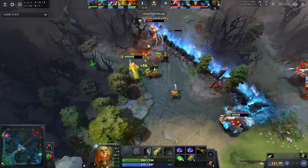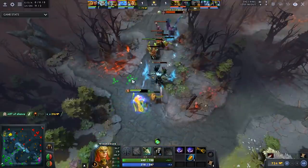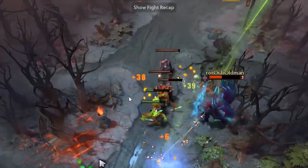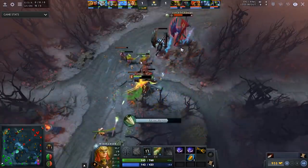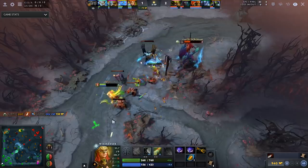Most carries at the moment are melee heroes, and so when they draw aggro, they have the muscle memory to deny their own creeps. But against Windranger, it's really hard to do that. The result is your enemy not denying a single ranged creep, or taking a lot of damage in the attempt to do so.